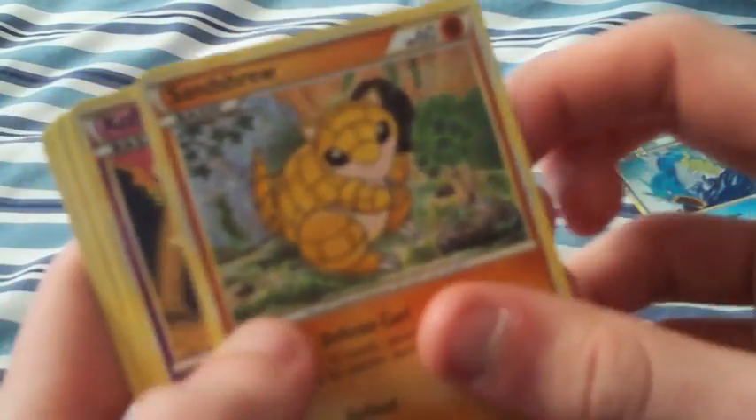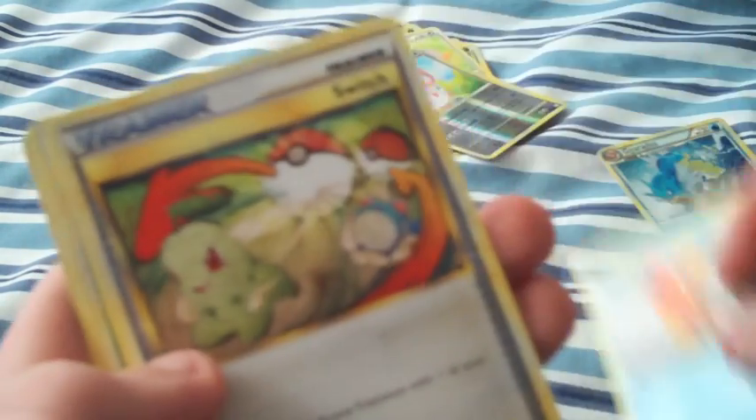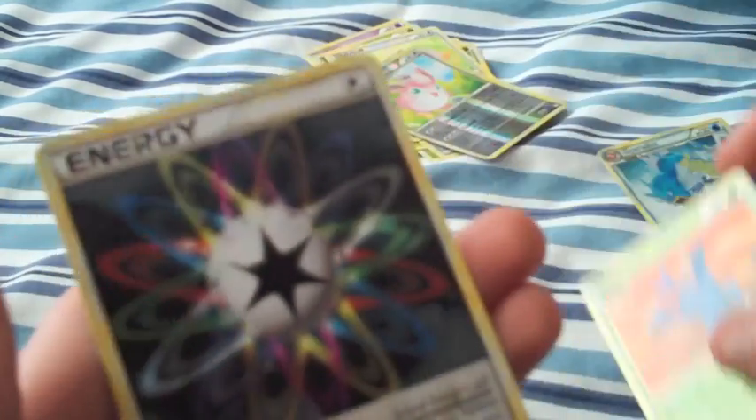I got a Vulpix, Sandtru, Koffing, Magikarp, a Switch Trainer, Heracross, and a Rainbow Energy.